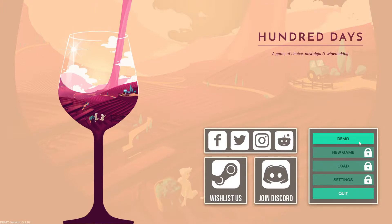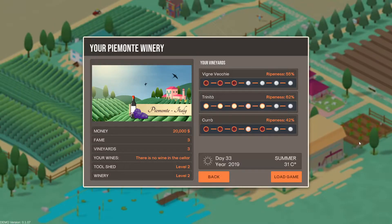This is basically a winemaking simulator kind of game, where it's a combination of a builder simulator over what I assume is 100 days — like a city builder mixed with a winemaking simulator. We're in Vermont, Italy, in the wine region. Ripeness 55%, tipping, breeding, crop thing, harvest. I don't have a single idea.